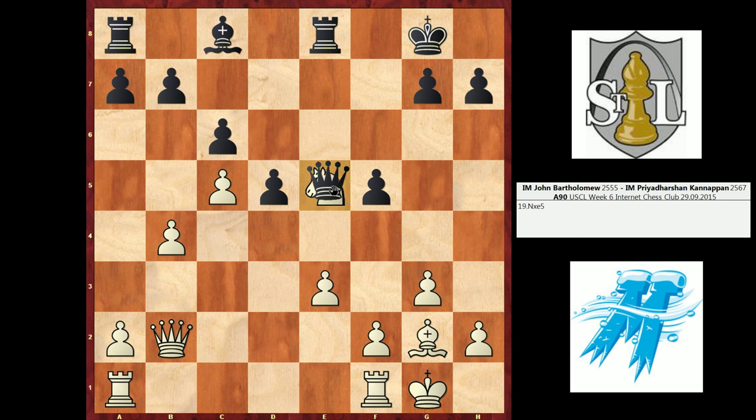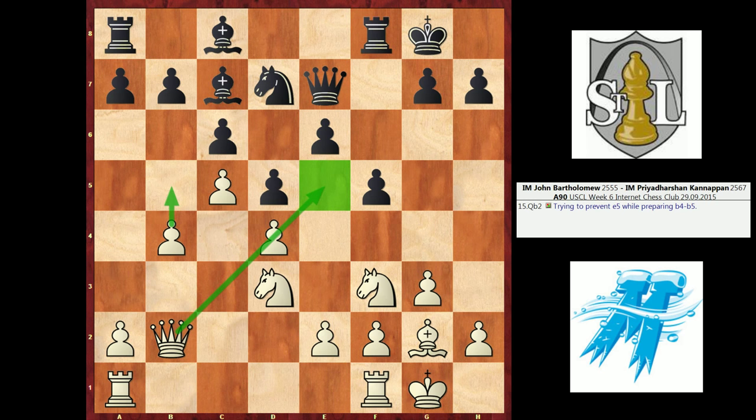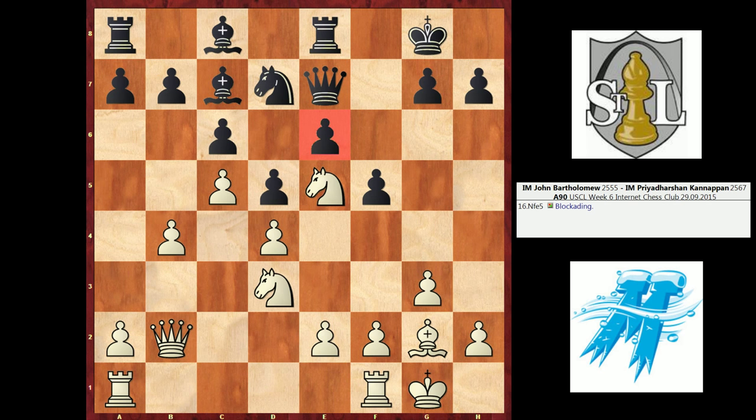Black played Rook E8, renewing the threat of E5. Because of that, I have to go into blockade mode. I don't think I can justify allowing black to play E5. The computer actually said I should just play E3 and allow them to do this, but I really think black gets sufficient play should this happen. If we count the attackers and defenders, they're exactly even — four attackers, four defenders — so black can get away with this move without losing anything. It just seems like the landscape of the position after several trades isn't something black has to be too concerned about.